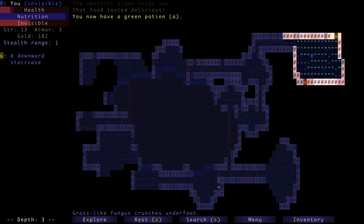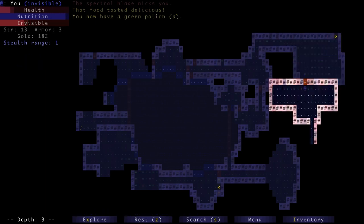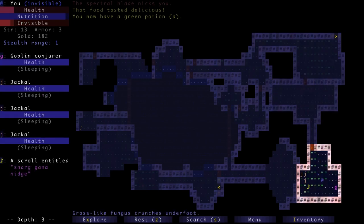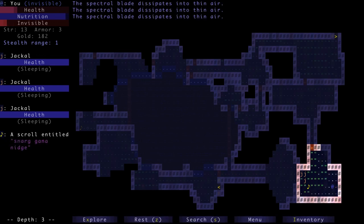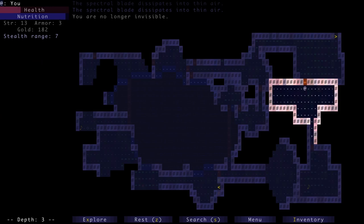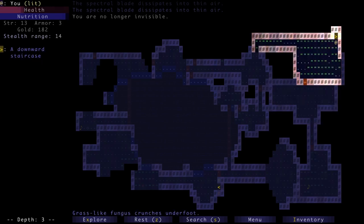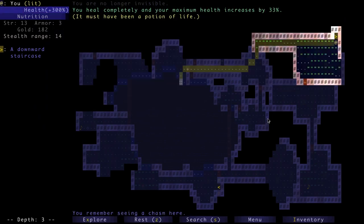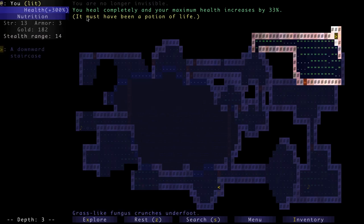There's a green potion — could be a health potion, could also be something that kills us. But the goblin conjurer is dead while he didn't know we were there. When he dies his spectral swords go with him. Let's go stand next to the stairs and drink this green potion and hope for the best. 'You heal completely and your maximum health increases by 33 percent!' Health plus 300 — so we must have started the game at 200 health. We're back in action!